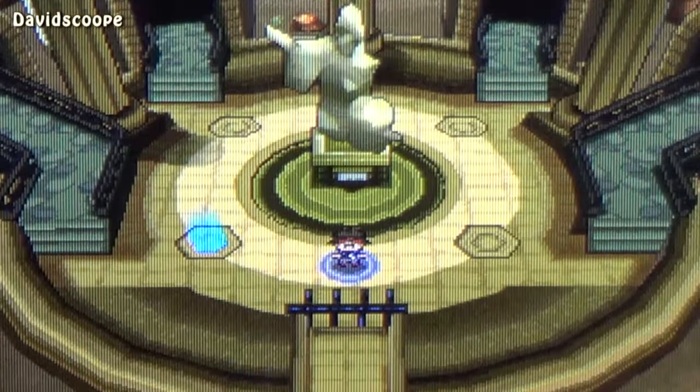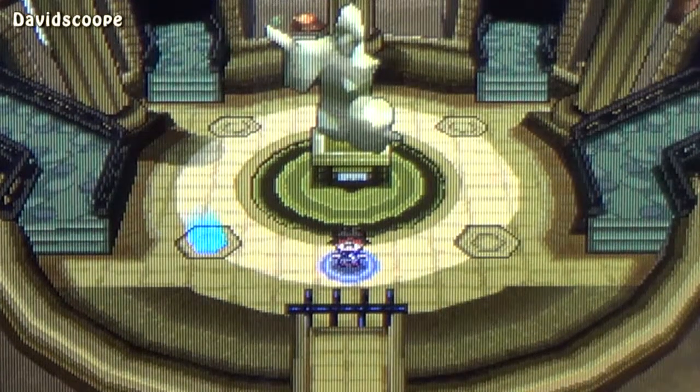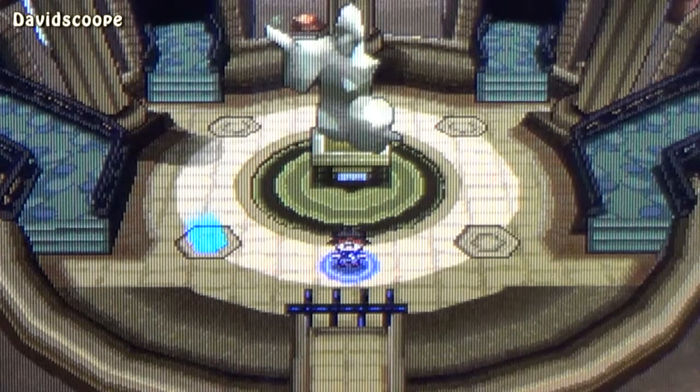We've got one done. The blue light on the left means that we've done that one, so we've got one down, three to go. Anyway, I'm going to end this part. But in the next part, we'll fight the second member of the Elite Four. Thanks for watching and I'll see you next time. Bye-bye.